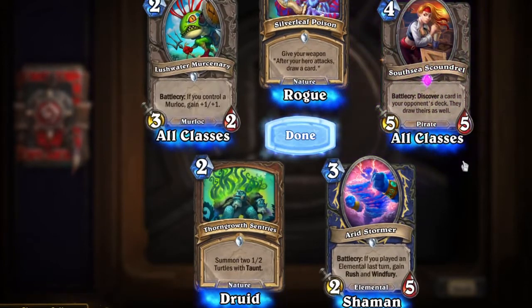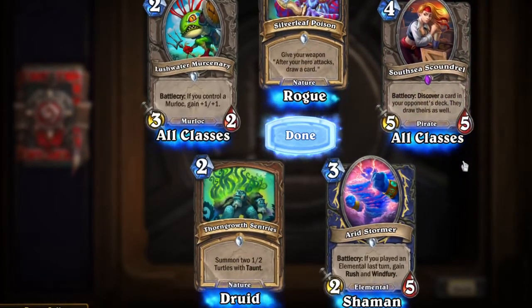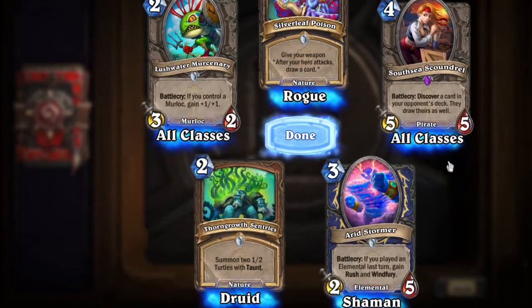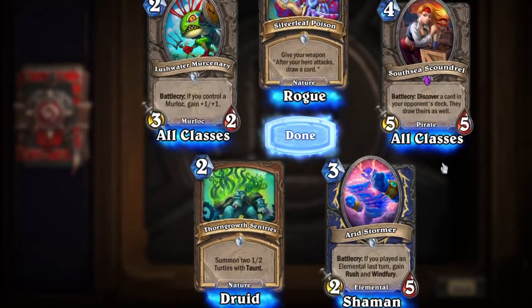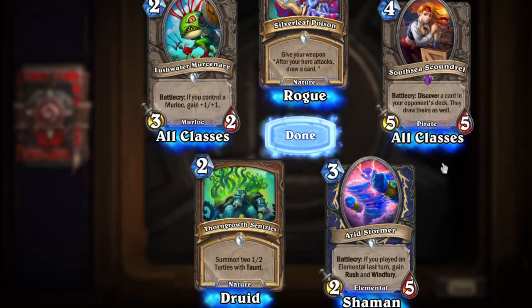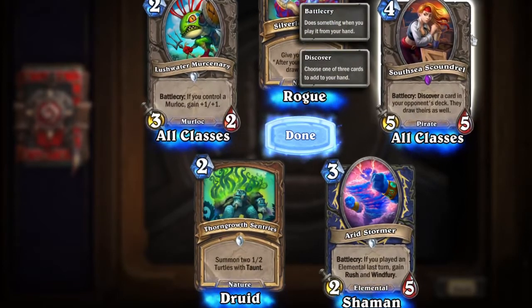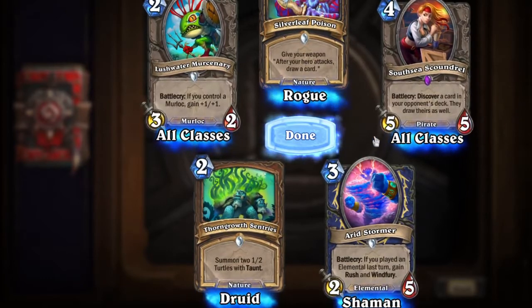And we got another epic card. This one is South Sea Scoundrel — Battlecry: discover a card in your opponent's deck. They draw theirs as well. So you get to see a card but they also get to keep it. She is a pirate for all classes.